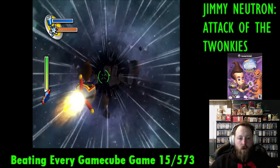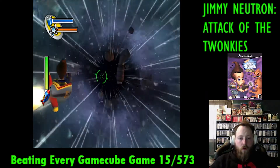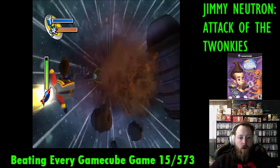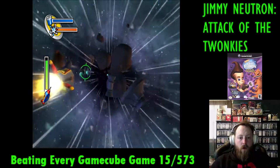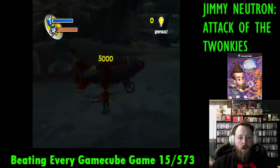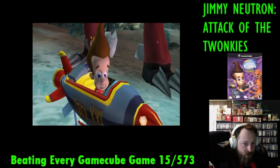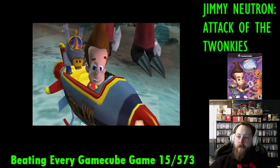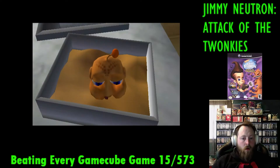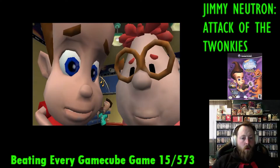The next mission has us flying in our spaceship with our robotic dog, Goddard, avoiding asteroids. This was pretty fun. We arrive on Twonkis 3, which is the comet, and we find the first boss of the game. We have no way to beat this boss currently, so we have to make our mad dash to our spaceship to get away from trouble. Once we get back to Earth, we meet up with Carl and Sheen again, and find out we have a creature with us called a Twonky.